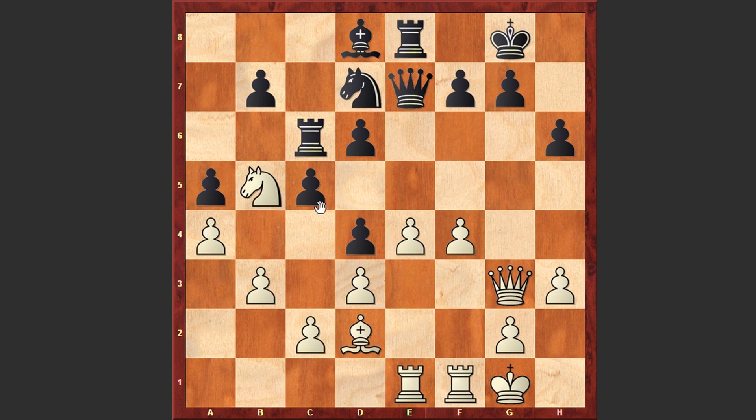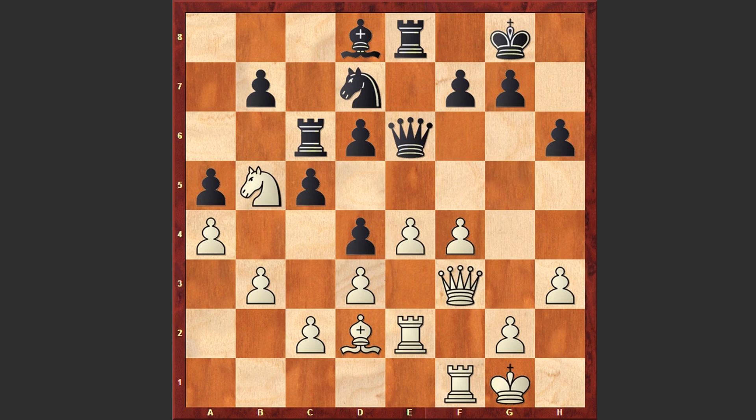Qh4, Qf3 — white is rejecting the offer of an exchange of queens; later during the attack this queen can be very useful. Re2, Qe6, Re1, Bh4 — here the players repeated the moves. Actually during this game we will see a lot of move repetitions. Rf1, Qg6, and finally g4 is on the board.